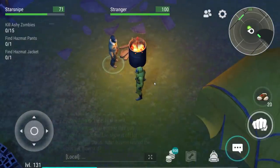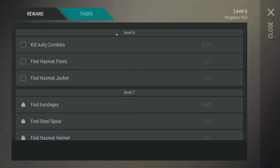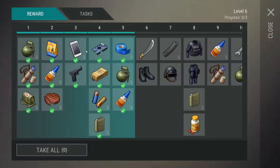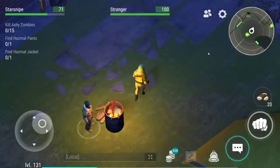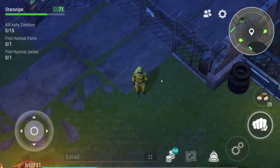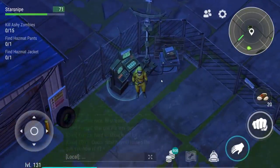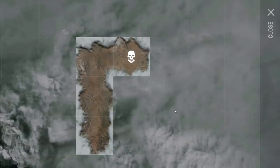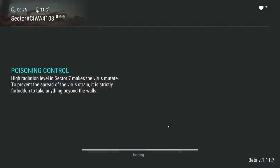We also got some quests we're going to be knocking out for the Stranger — trying to get our level 6 tasks. His name is literally just Stranger, which is mysterious, but he gives us quests. We just gotta go and kill some ashy zombies and find some hazmat pants and jackets. And while we are doing that, I want to talk about how you can actually finesse a trade within this system.